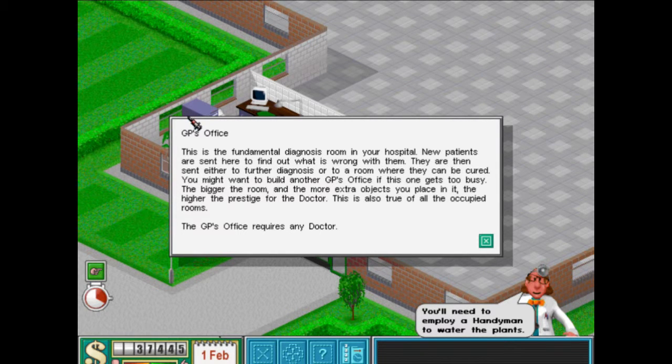This is the fundamental diagnosis room in your hospital. New patients are sent here to find out what's wrong with them. They are then sent either to further diagnosis or to a room where they can be cured. You might want to build another GP's office if this one gets too busy. The bigger the room and more extra objects you place in it, the higher the prestige for the doctor. This is also true of all the occupied rooms. The GP's office requires any doctor.